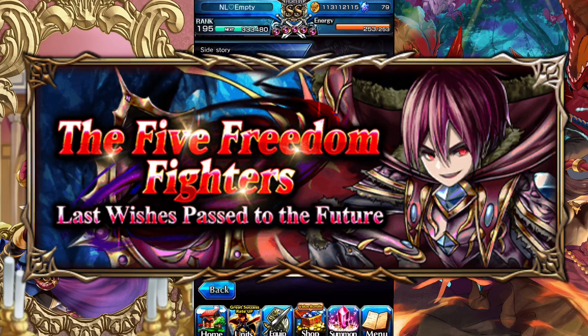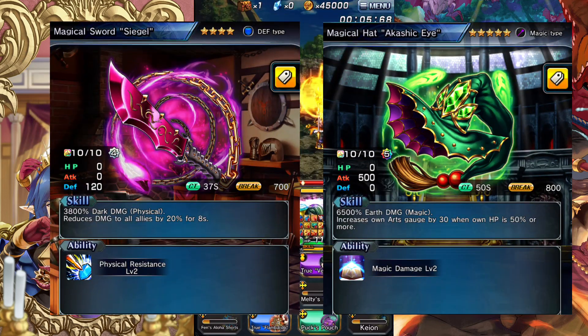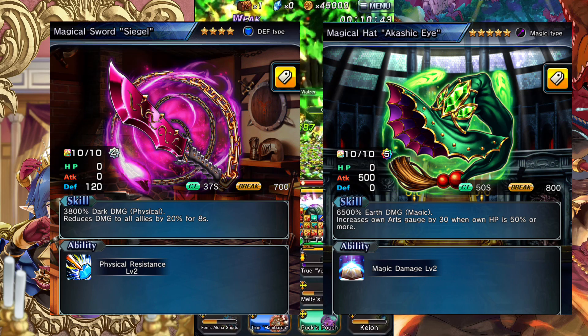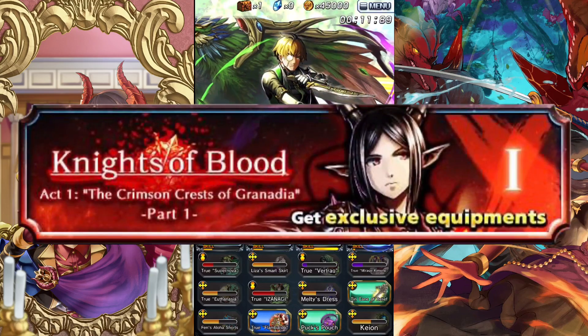Starting off at the very bottom, go straight to Freedom Fighters. There are two specific ones you need: Seagull and Akashic Eye. Seagull is a great equip that reduces damage by 20 for all allies, and Akashic Eye gives your unit 30 arts if they are above 50 HP, which is really good.